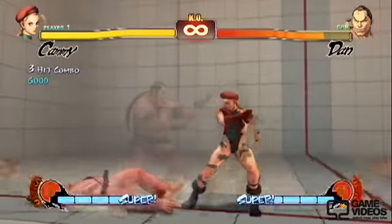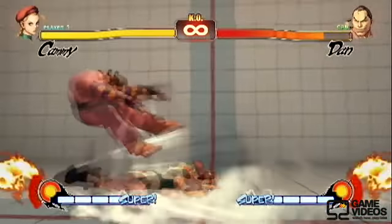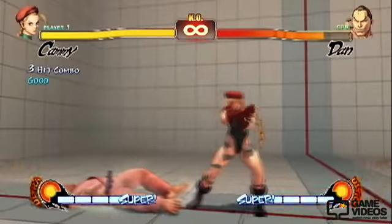Next one is our Crouching Medium Kick into Spiral Arrow. This is a good way to punish the opponent if they miss a move.